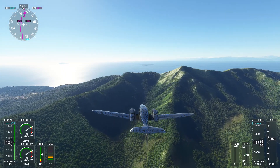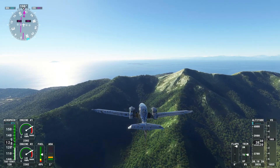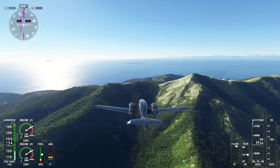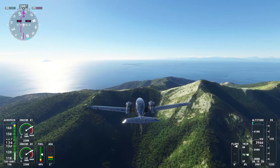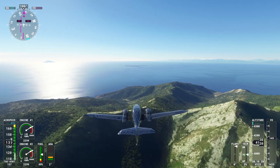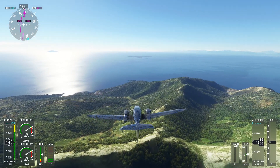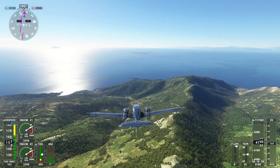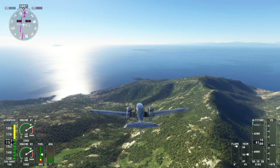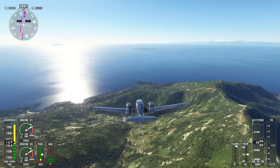I zoomed all the way into this island we're heading to over here to see what it was called — didn't have a name, but it had an airport. I did a custom waypoint, so I'm calling it Mystery Island. I think we can level up now — we've made it over the hills. 4% power, 90% power, that should be pretty good. Head to our cute little island, on our way to good old Corsica.